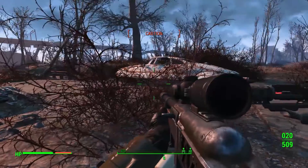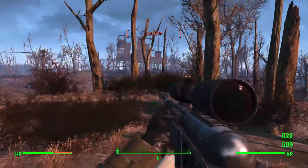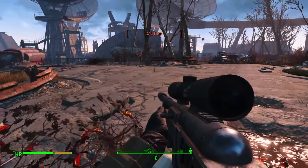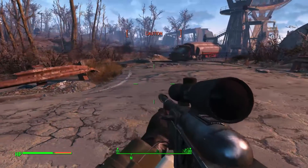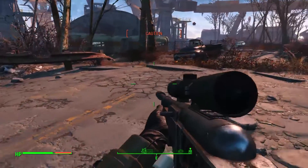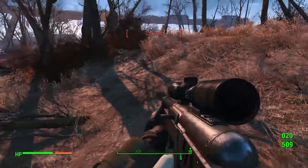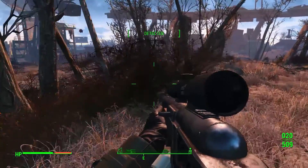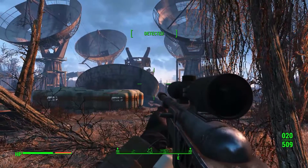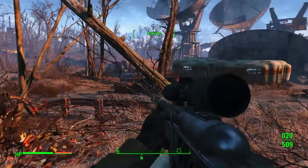Suiciders usually have less armor, and you can tell they're suiciders because they have a mini nuke attached to their belt that's usually flashing red. If you see flashing red on them, it's a suicider. If you aim around where the thing is flashing, you should be able to hit it — though the mini nuke is invisible while holstered. You can still see the flashing, so just aim where that flash is coming from.